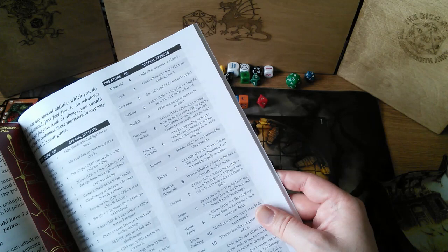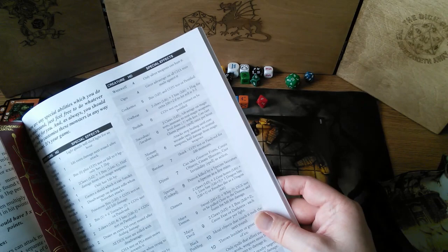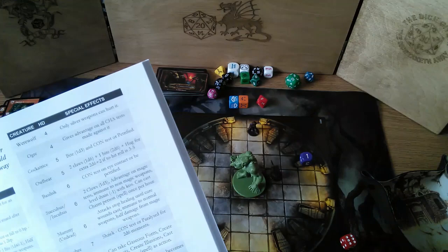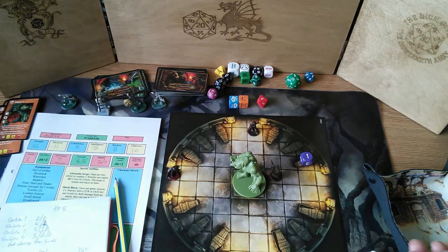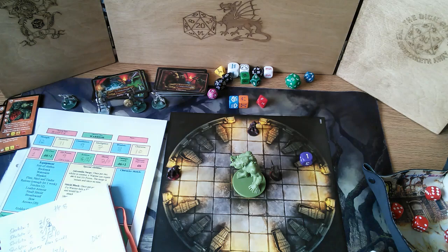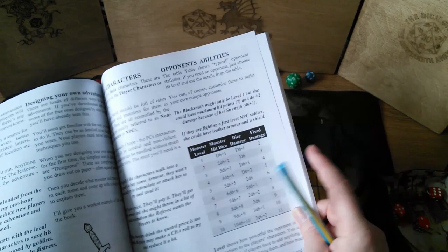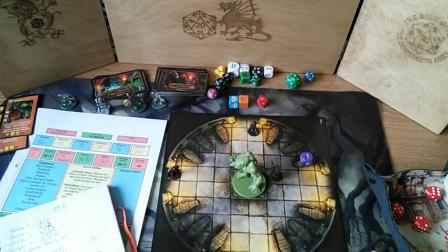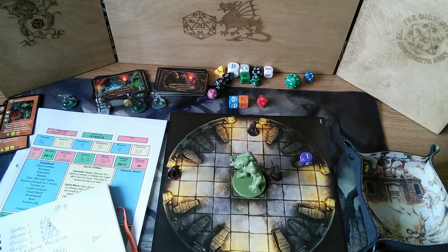Trolls are pretty tough. I'll grab an ogre miniature — that'll do. Four hit dice, and it can rejuvenate D3 health at the end of every round — sounds like a fun special ability. Rolling its hit dice: 12, 13, 14, 15, 16, 17, 18, 19 — plenty of hit points. A four hit dice monster does D6 plus 2 damage. I'm on eight hit points, which is a bit of a worry.